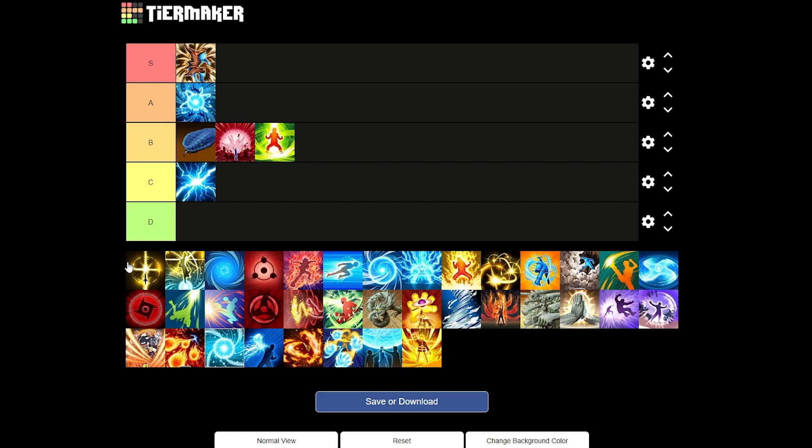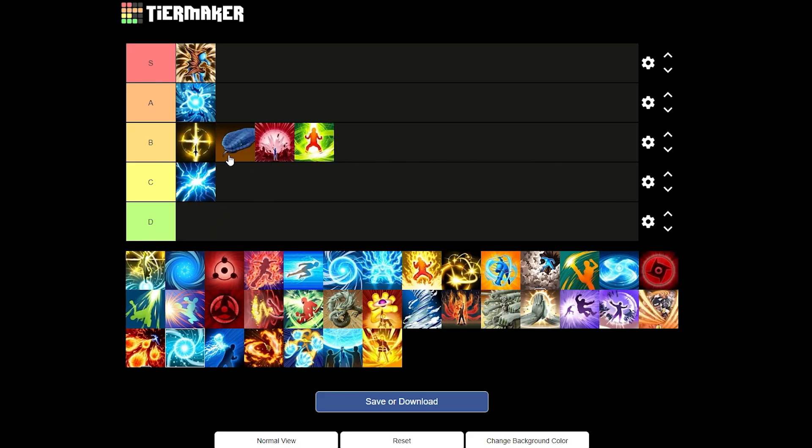Next up we have Flying Raijin Level 1. You throw a kunai down and then you can teleport at any time in the next 10 seconds, and while this effect is active you have an attack boost. So you get a free sub and attack boost — Flying Raijin Level 1 is a W ninjutsu. I would mainly use this for pits, where that attack boost and extra sub could be vital. I'll give it a good B tier.